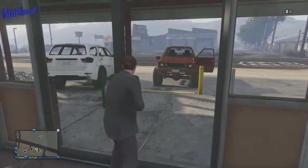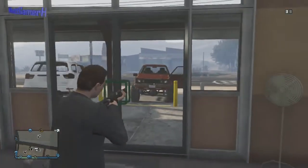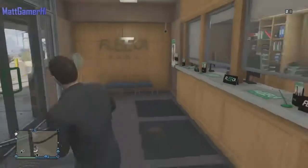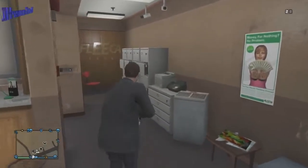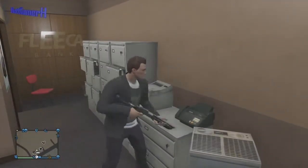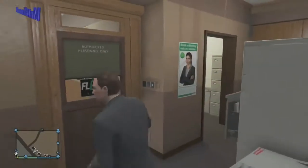In terms of getting out, that is a minor problem. The best way I've thought of is starting another job and then backing out of the menu while stood right next to the door - that sometimes spawns you outside. But other than that, that's pretty much all you can do.